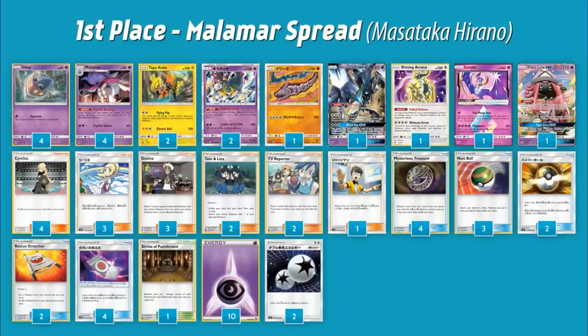Between Giratina and the one copy of Shrine of Punishment this deck plays, you have a really strong ability to spread damage. The deck also plays Shining Arceus — a 130 HP Colorless Pokémon with the ability Fabled Defense: as long as this Pokémon is your active, prevent damage done to your bench Pokémon by your opponent's attacks. For four Colorless you do 30 to each of your opponent's Pokémon. There's also a new Onix — a 120 HP basic Fighting that for four Colorless does 120, and with two Double Colorless and Psychic Recharge you can one-shot a Zoroark.